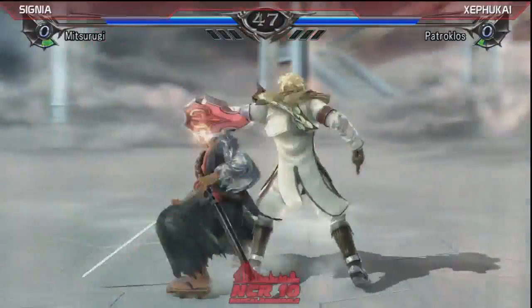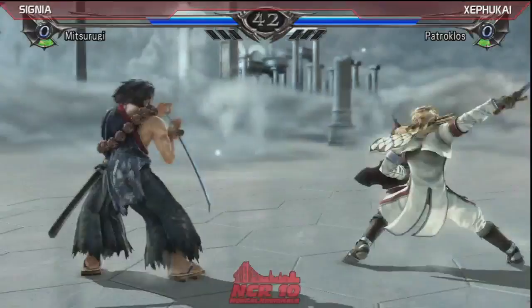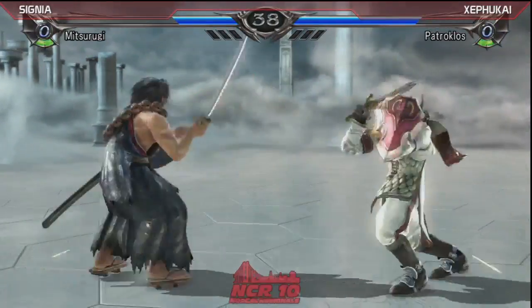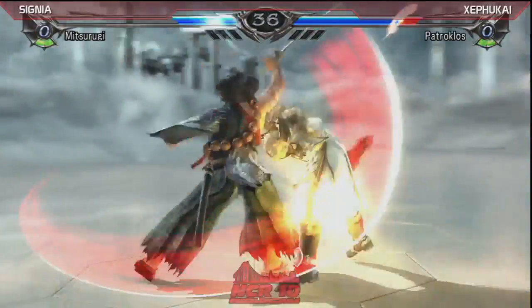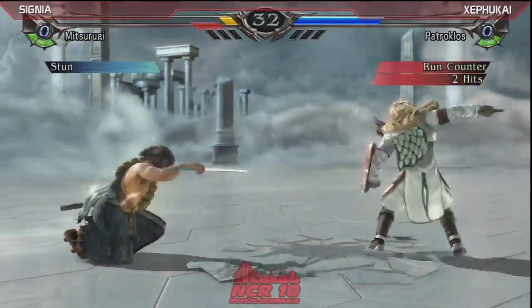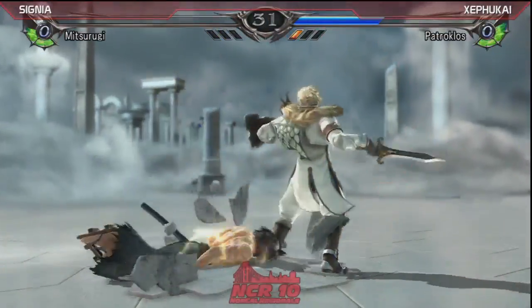That throw just looked like it hurts, man. Another side throw. Patroklos' stature kick is super good in this game. Patroklos actually did get better with the patch because of the back step nerf. His 6-6-B — that thing is amazing now. Safe launcher. There it is. That's the round. Safe launcher that does so much damage.